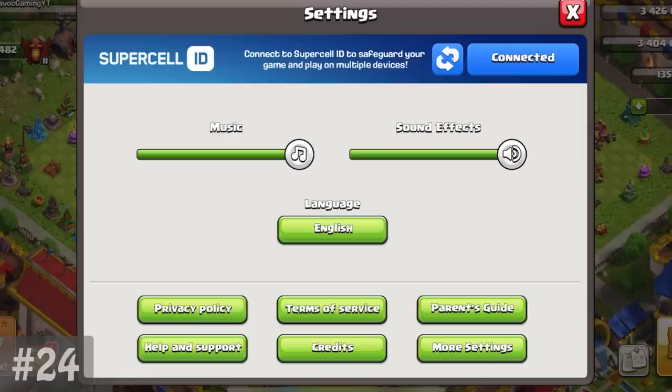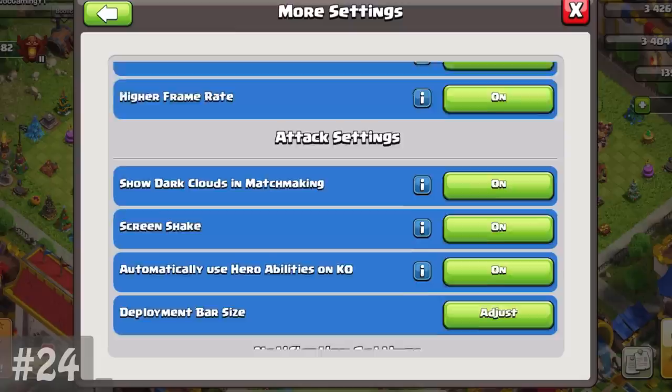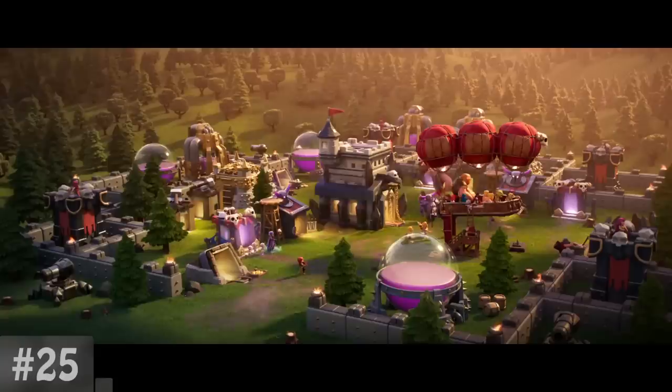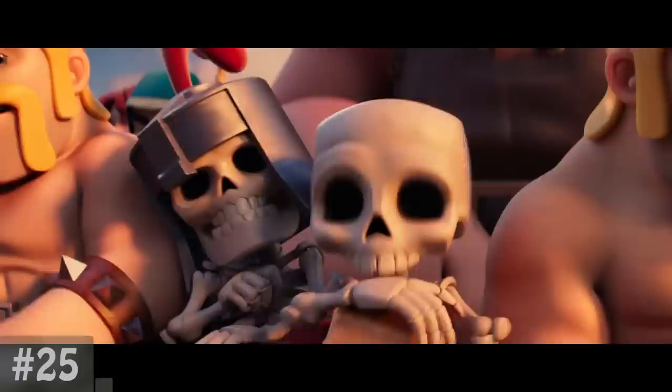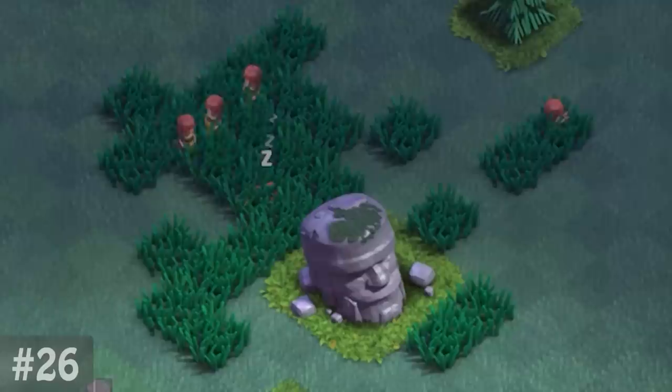There's a setting in the More Settings tab that lets you turn on 120 frames per second, but only if your phone can support it. You can also change the size of the deployment bar. Almost two years ago, a one-to-one copy of the airship was first teased in the short film The Lost and Crowned. Supercell had already been working on the Clan Capital back then, so this might have been a very early sneak peek — or maybe they just liked the design and ran with it.